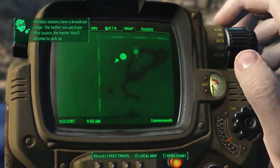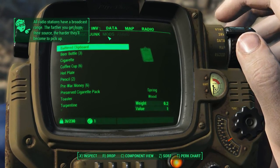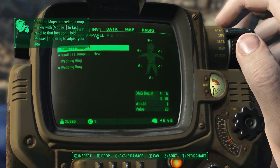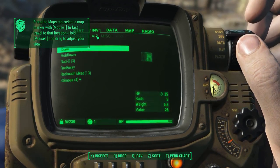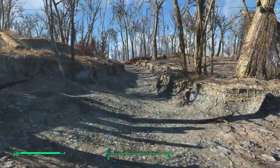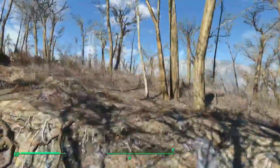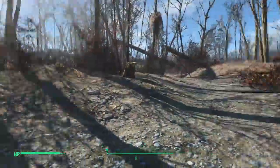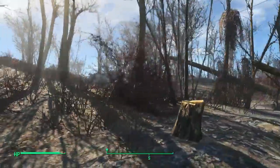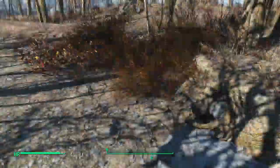I'm gonna quickly check that. Does that show up in Aid? No. Hub flower — Bethesda game syndrome, I'll call it — where there are multiple plants on that, you can clearly see them. Thank you, ambient occlusion. Buggy as always.